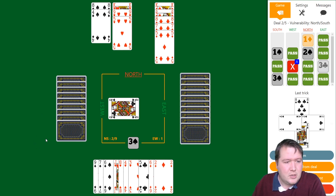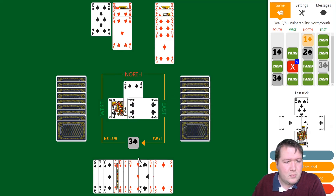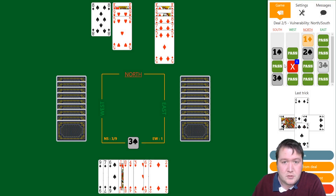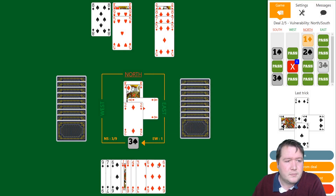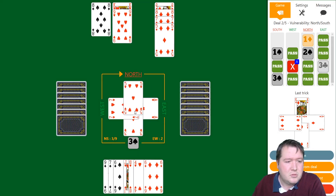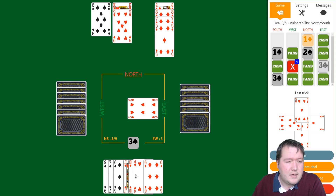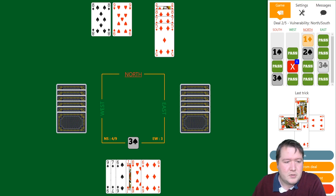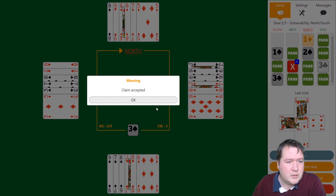West made a takeout double of two spades but not one spade. If they had shortage — like five clubs and four hearts and 12 points — they probably would have doubled one spade. As it is, they've got six points in clubs. Ace of hearts — they've picked up the hearts for us. This looks like we'll actually make 10 tricks on this hand, so I'll just claim the rest. Four spades was on the cards.